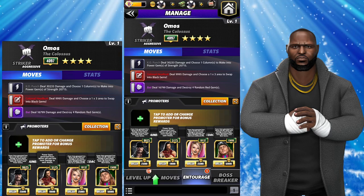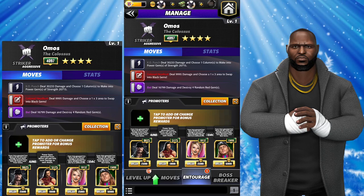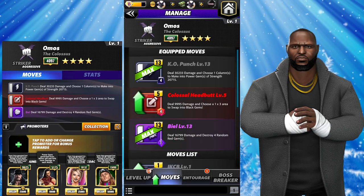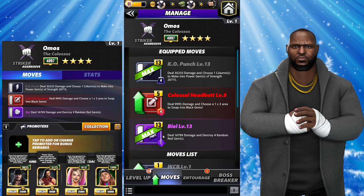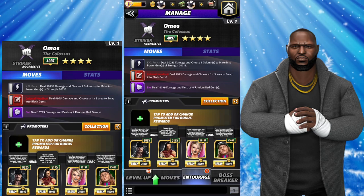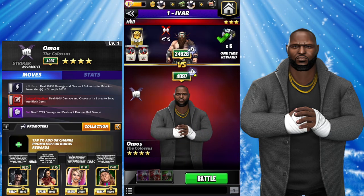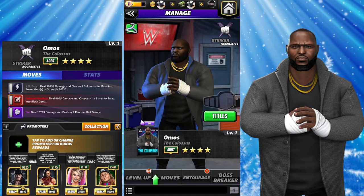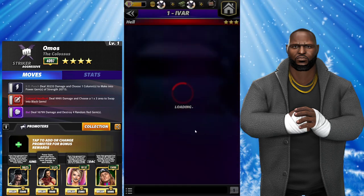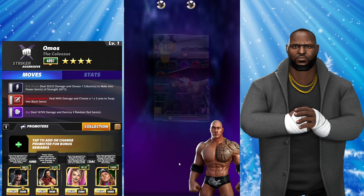Hey everyone, Merix here bringing you another video. It's been a minute since I've done a test of strength, but we're bringing it back with level one Almost. He is four-star gold level one. I did level two of his moves - the KO punch and the Beal. You can see the setup there on the left of the screen. We're going to be running low charge moves. I still have tour perks active, plus three and plus two on a match. We don't have a strap equipped. We are going to go against five-star gold Ivar and see if we can beat a five-star gold with a level one four-star gold.